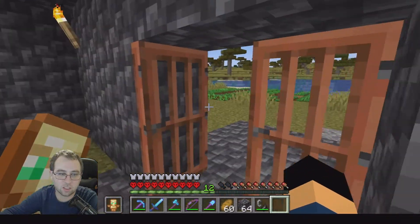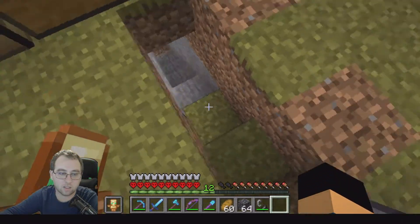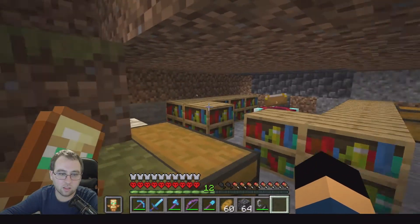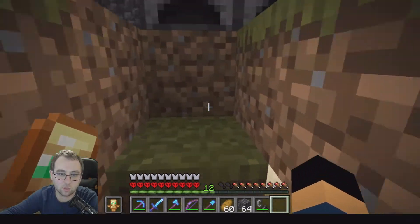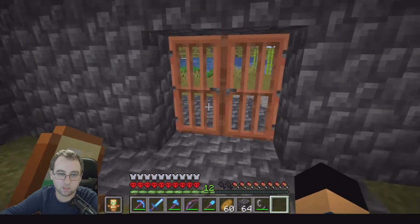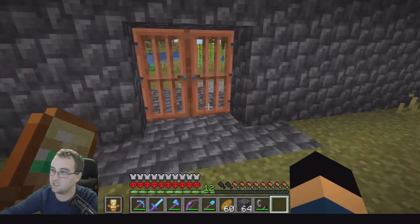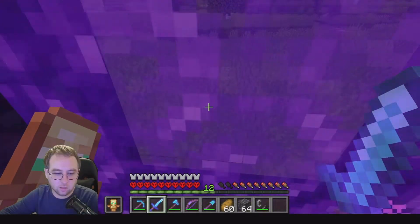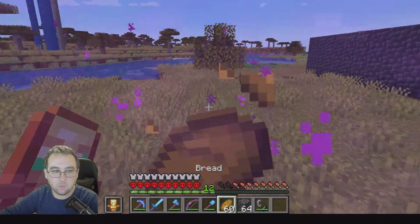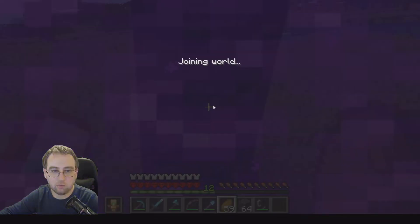Is there anything else I need in here? We got everything but our enchanting stuff fixed. I think we're good to go — we even have diamonds left over and stuff. This is a good playthrough. I feel like we're going to beat the dragon in this one. Let's go ahead and eat up before we go. And off we go.